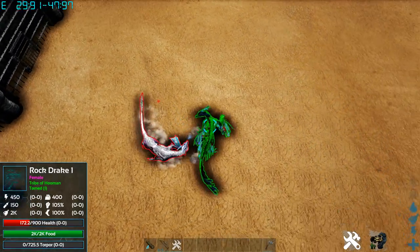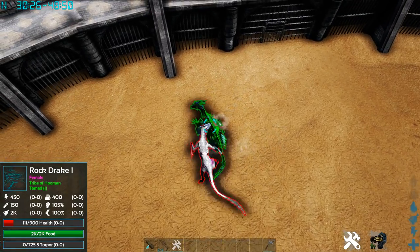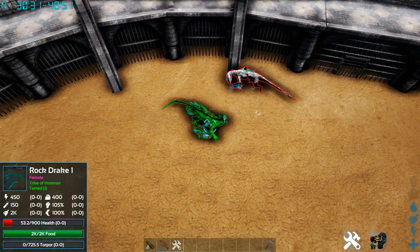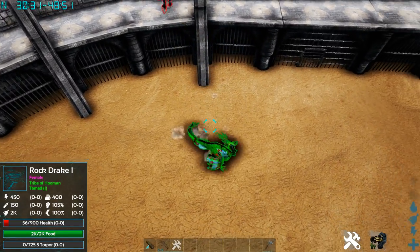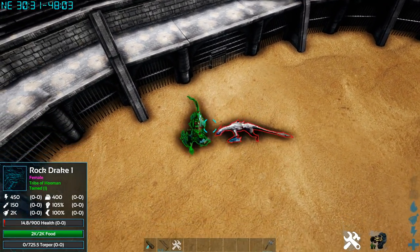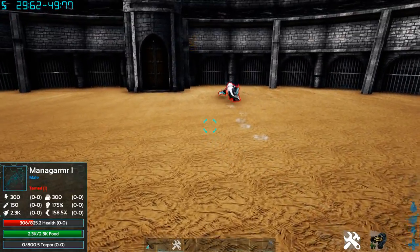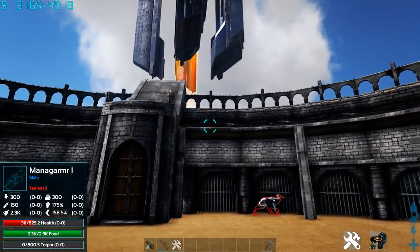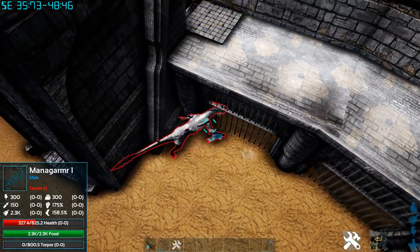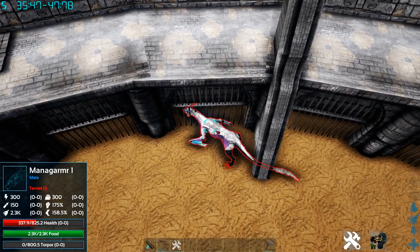Yeah, this Rock Drake is dead. I actually thought the Rock Drake was going to win — it's such a good battle, you can't even hit him now. He finishes him with a dash. The Rock Drake has 14 health — and he's dead. The Managama won. So the Managama won in the combat — I guess he's stronger at fighting since he does have a lot of combat abilities, except his stamina is really bad, which makes the Rock Drake better for travelling.